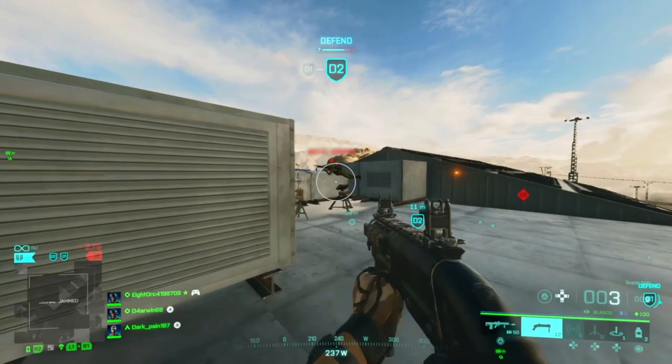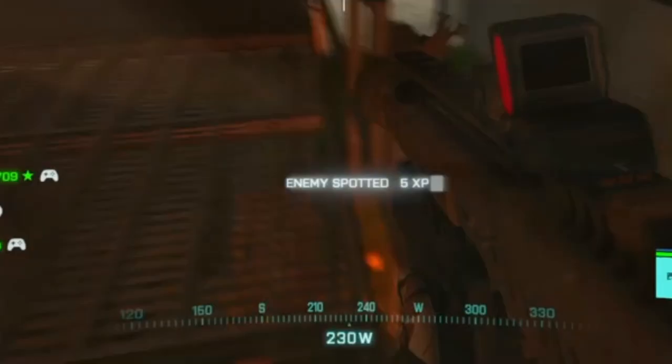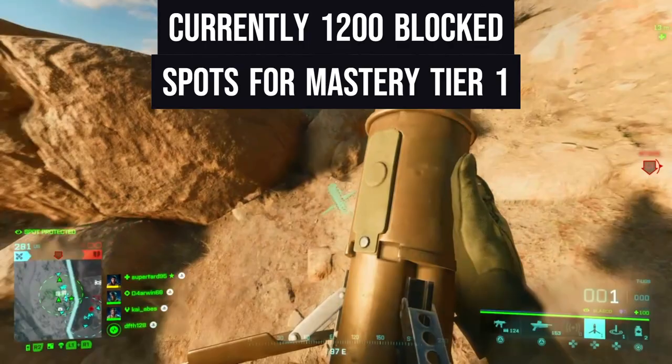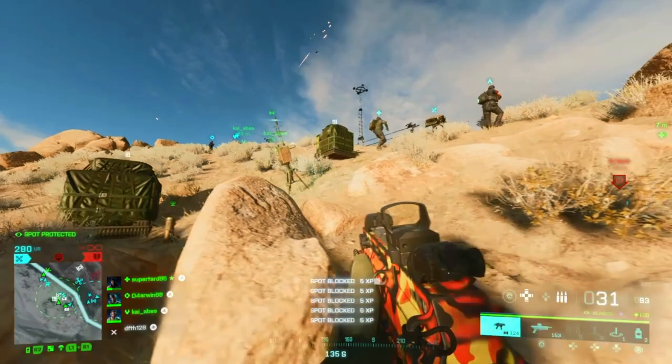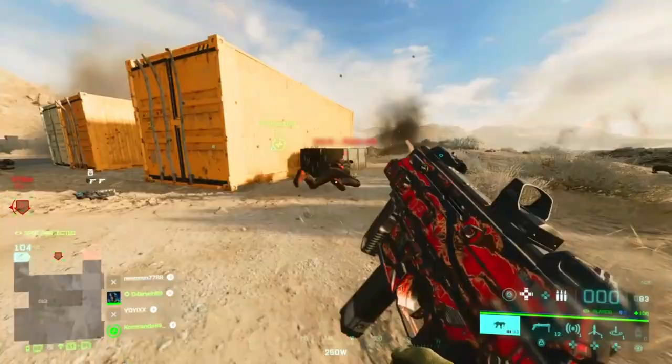There are basically three main ways you can use the X6 infiltration device: firstly you can protect your own teammates, secondly you can disrupt enemies, or thirdly you can do both at the same time. With the first option you not only protect all your teammates within its deployment area from being spotted, it's also the fastest and only way to make progress for Blasco's master's level, which currently requires 1200 blocked spots. So try playing a more supportive role by staying close to larger groups of teammates or vehicles you can protect from enemy looks. A one-man army playstyle won't help you here.